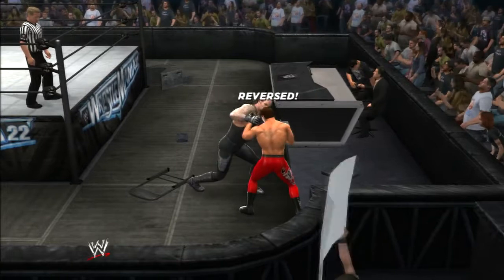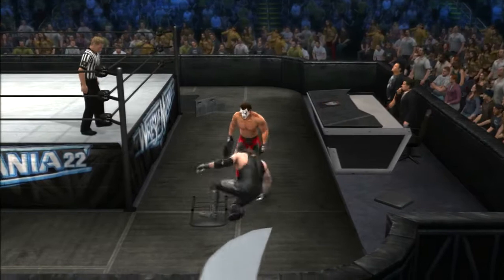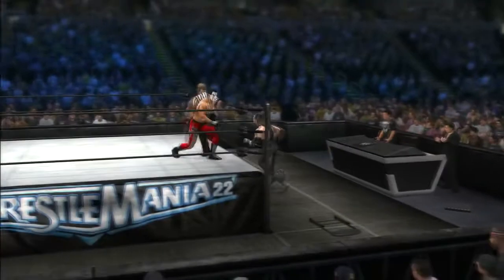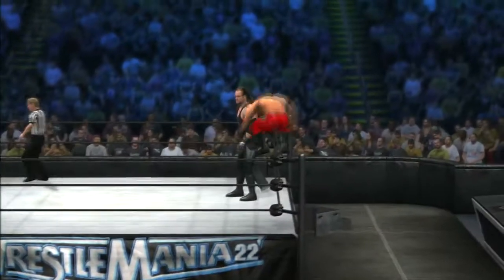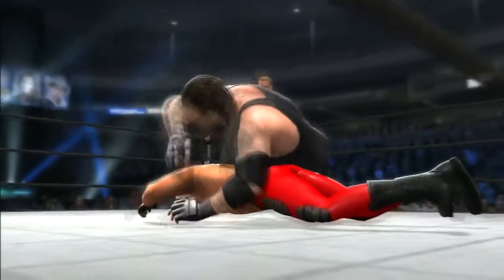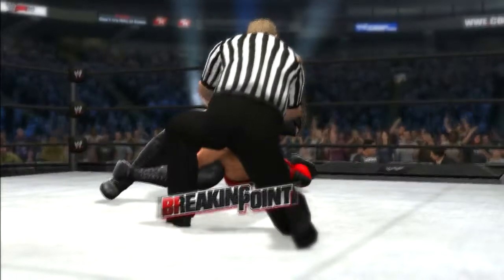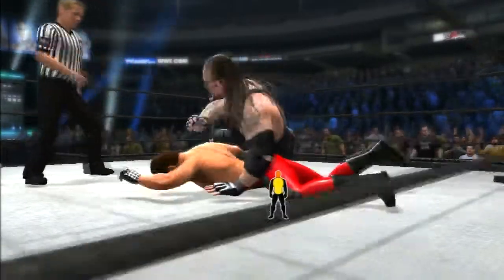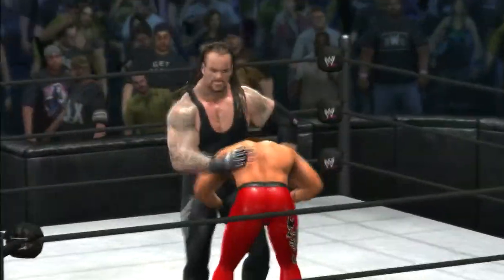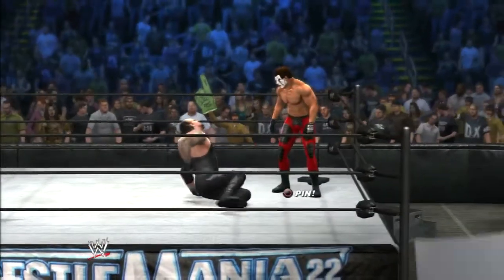Nice reversal there. No block. Again, this looks no disqualification, so the ref's going to allow this, and we're going back between the ropes. That'll put your lights out quick. Nowhere to go — you can almost start to see him fading now. With each wrench, this gets closer to being over. This is what WrestleMania is all about, ladies and gentlemen — the passion, leaving your body and heart and soul in the ring.